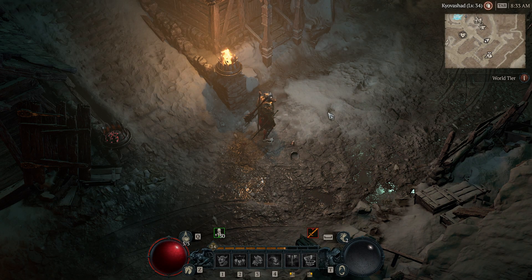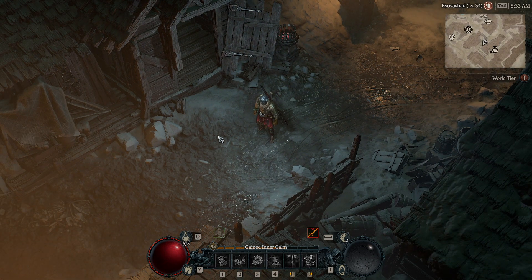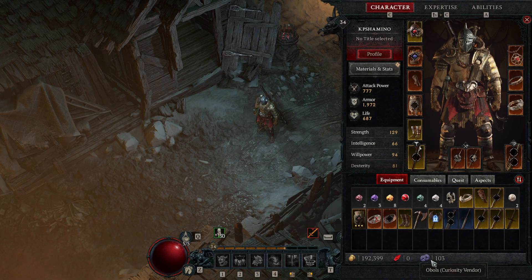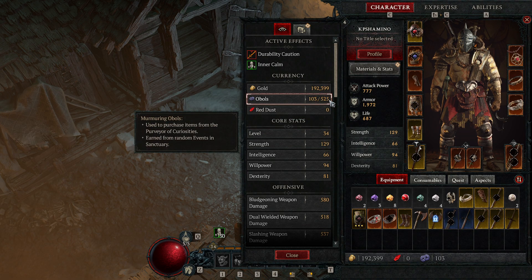Okay, so now we're in-game. Where can you see your obol capacity? It's not shown on the main HUD — you can see how many you have there, but not your capacity. Just go to Materials and here you can see I have 525 capacity, which is 25 more just from doing a couple of Altars of Lilith. Keep in mind that not every Altar of Lilith gives extra obol capacity.